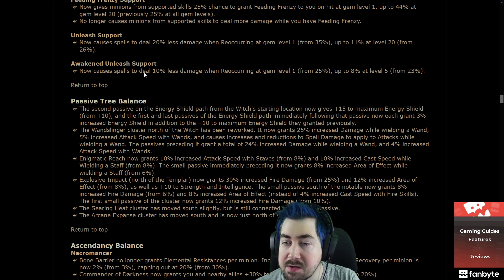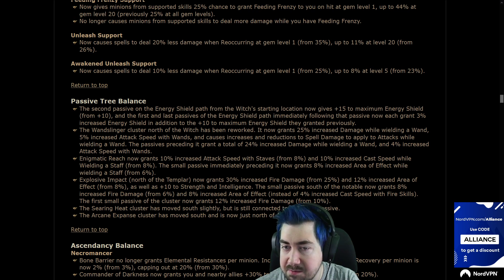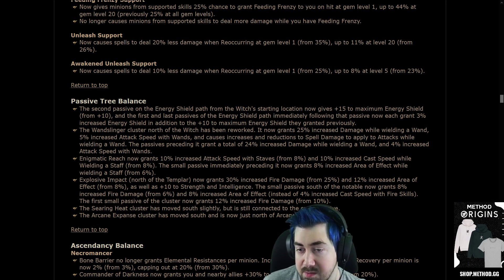Awakened Unleash now causes spells to deal 10% less damage when reoccurring at gem level 1, up to 8%. Wow, okay — massive buff. Awakened Unleash support is going to be really expensive, not as expensive as Awakened Spell Cascade, but still.